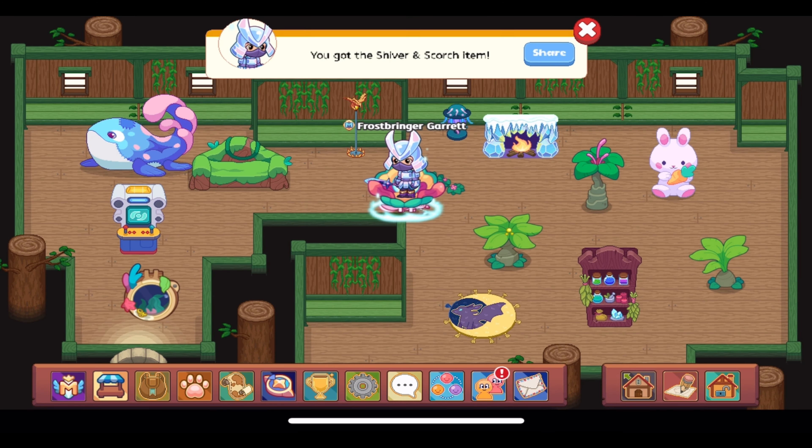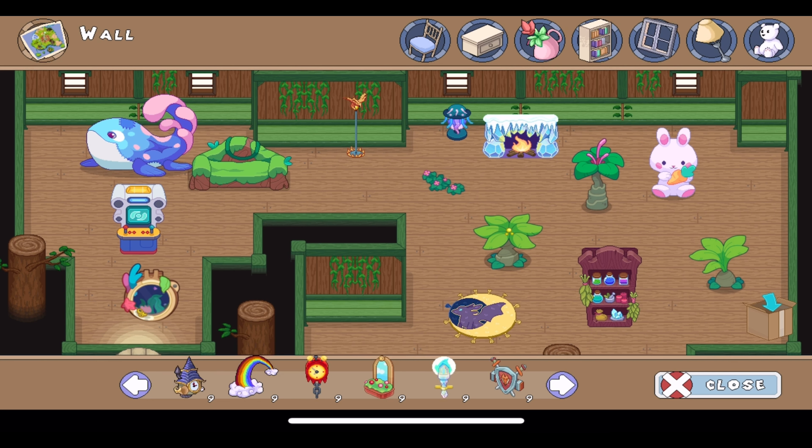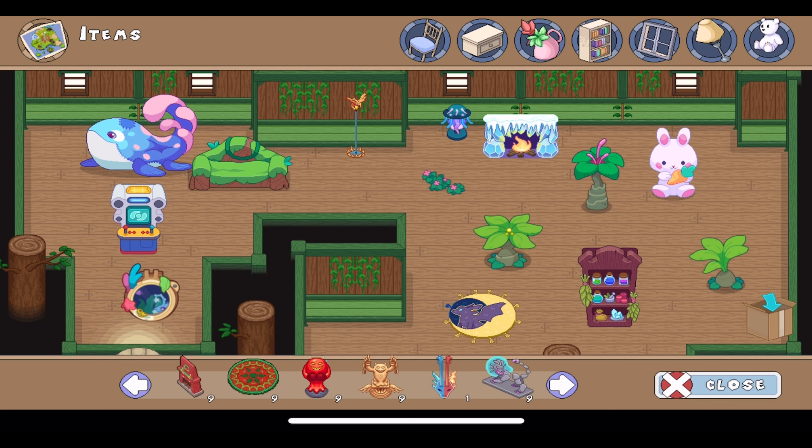We have two new furniture items to check out — re-releases from the epic subspace. The Mag Mischief Clock: I already have nine of them from having Mag Mischief through the epic subspace, but here's technically a tenth. It's right there — I really like it. I wish some of these would get updated to HD, but I guess that'll happen eventually.